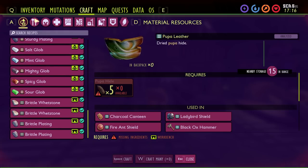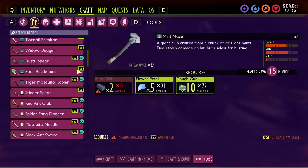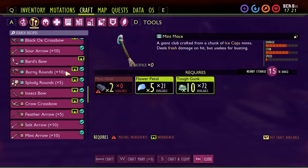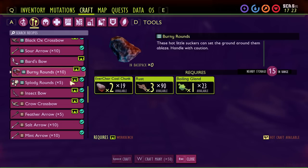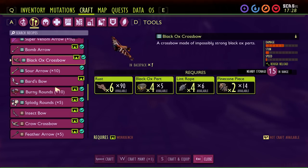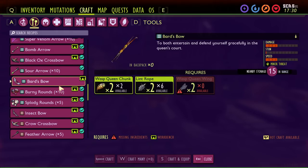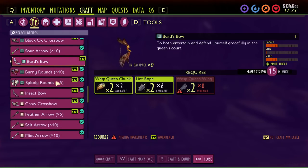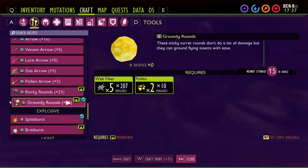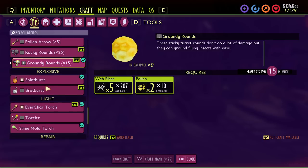In the weapons tab there's a new bow — the Bard's Bow — crafted after killing the wasp queen. It's roughly equivalent to the black ox crossbow in DPS, but when used with the Apex Predator mutation it can summon a wasp to help you fight. New turret ammo types include burning rounds, splody rounds, pointy rounds, sappy rounds, rocky rounds, and groundy rounds, each with different abilities.